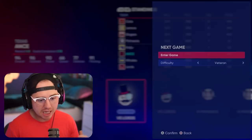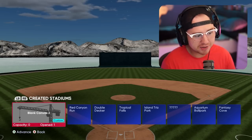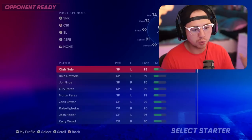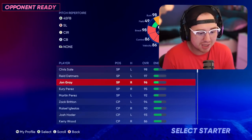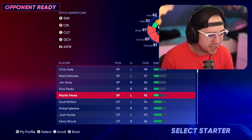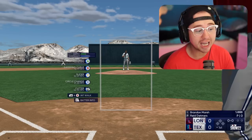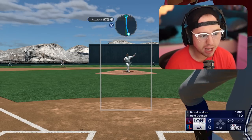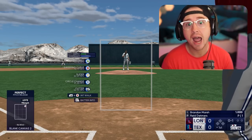I have my season set up — I'm home, and my team is set up. I'm playing on Rookie. Go ahead and enter the game. You can see Blank Canvas 2 — the walls are tiny, the field dimensions are minuscule, and we are at max elevation. It doesn't matter who you pitch; use whoever you want for pitching player XP. I got my Rangers in the lineup — Realmuto is pretty quick in his motion, so we'll use him to get through the game faster.